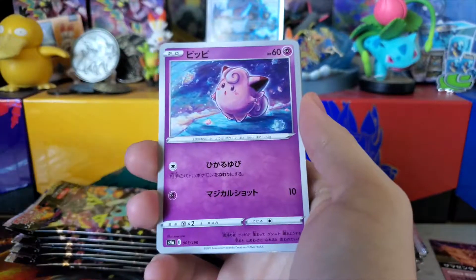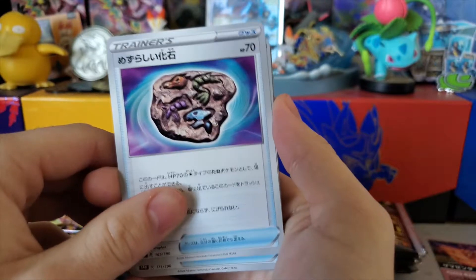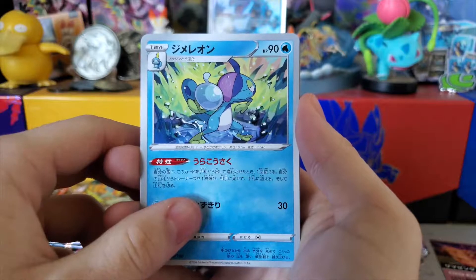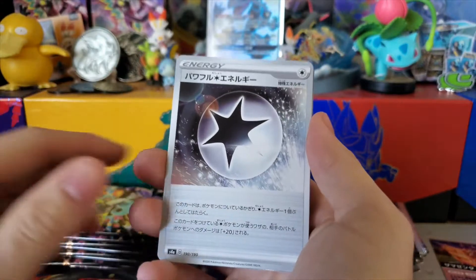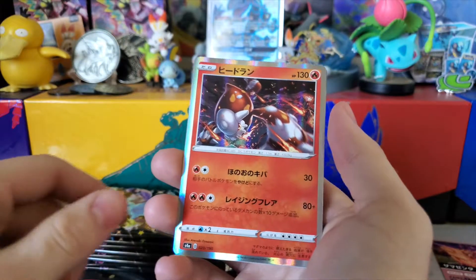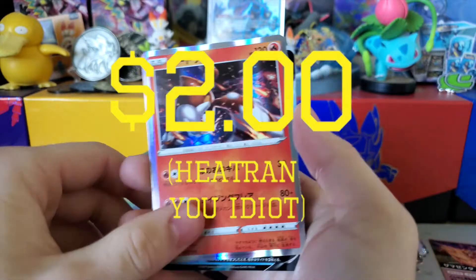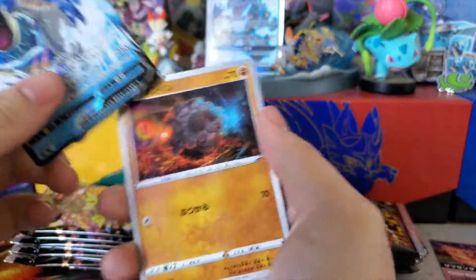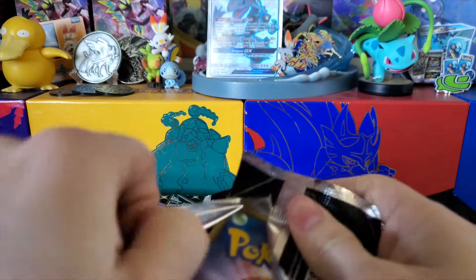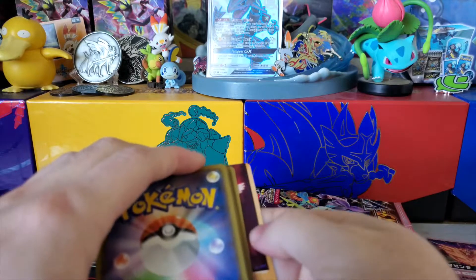We have Toxel, Clefairy — the baby to the horrific creatures they put in this game — Air Balloon, Drizzile, Dracovish — one of the abominations — Lapras V, and then an oil stain holo. I have a lot more Shiny Star V to open, so that should be exciting in itself.